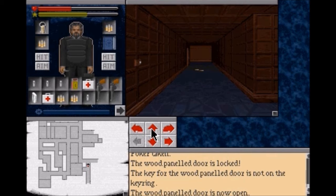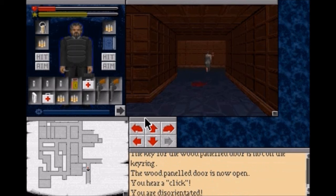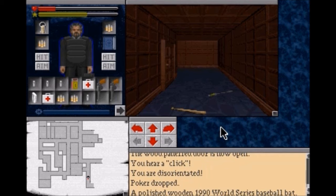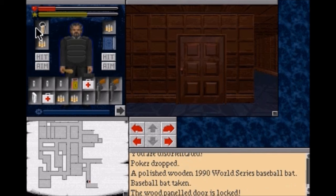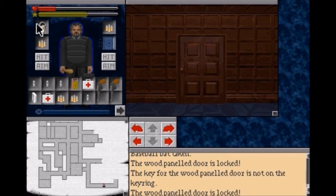I don't remember if going this way is safe or not - let's find out. No, it is not safe because in this area the controls get switched on us. So if I hit back I should actually go forward - yes. And if I hit back I'll go forward - yep. And here is our next new weapon: the baseball bat. A polished wooden 1990 World Series baseball bat. We've still got to keep going backwards down this whole way. I don't think I should have come this way.